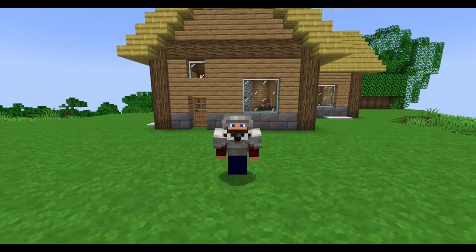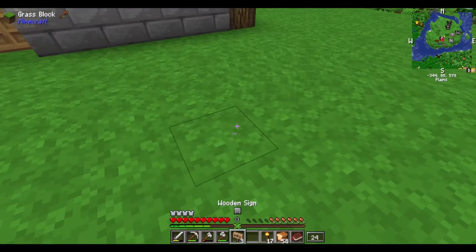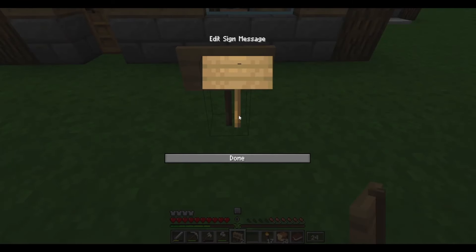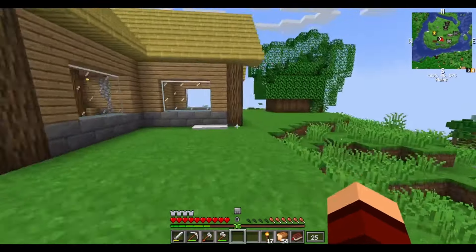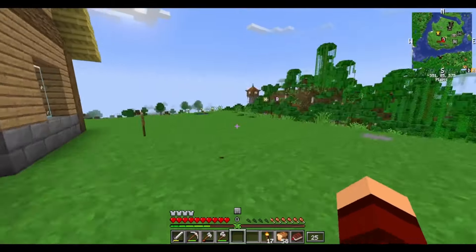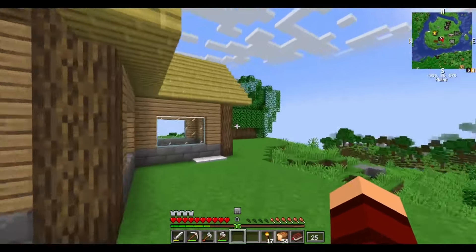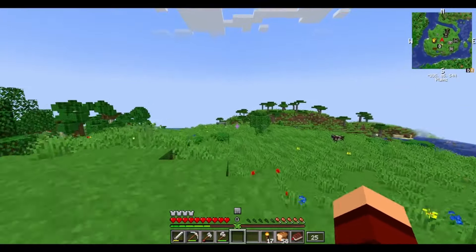Hey guys, welcome back — Modi 101 here. We are back in Steampunk and I gotta do something real quick. Let's go down here — we're putting caps so people see it for sale. You might be wondering why our house is for sale. Well, it's because we moved — we moved in between episodes. I liked our little house and our little island and everything like that.